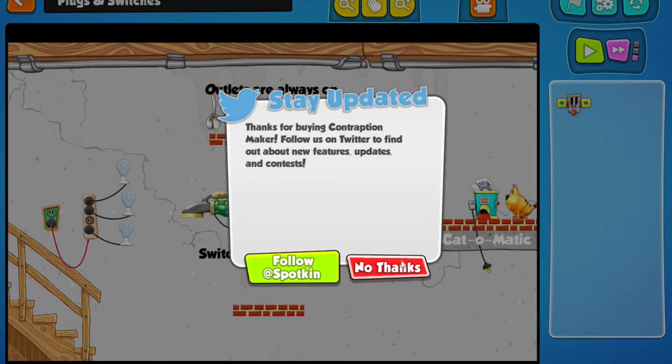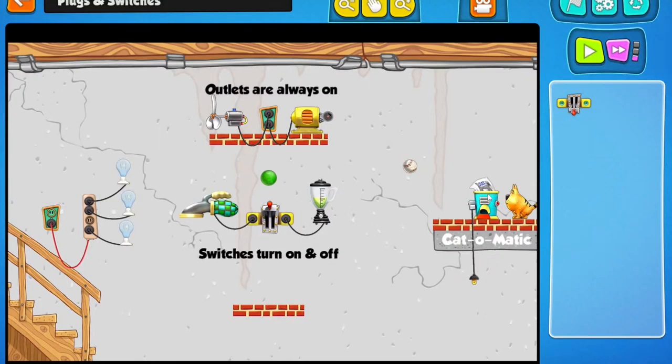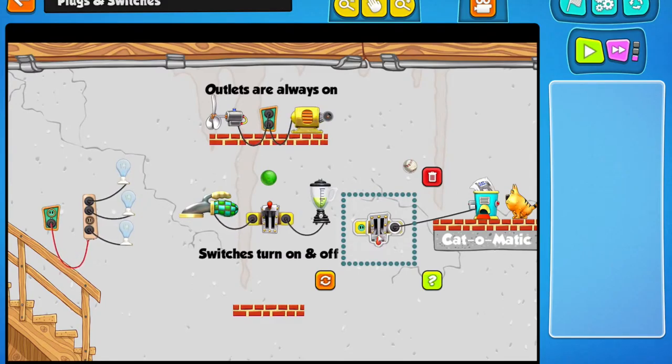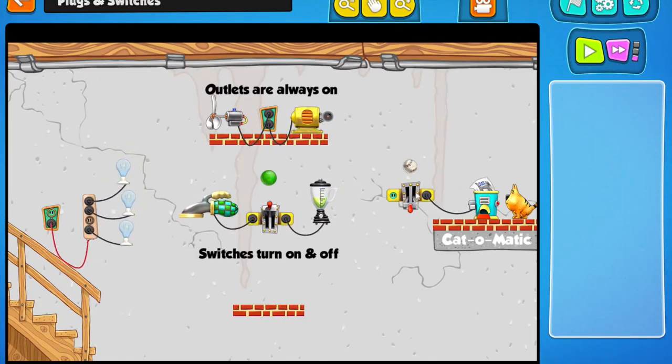No thanks to Twitter right now. Turn on the cattlematic feeder. Okay, this is the cattlematic — you need to turn it on. This needs to plug in there maybe. What does this do? Oh, it's a switch. So I've got one switch and there's only one place I can put it. Wait — what does this do? Can I select multiple things? Can I move anything?